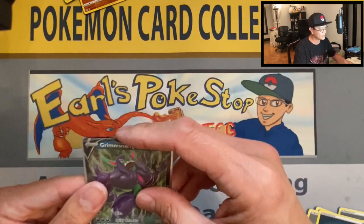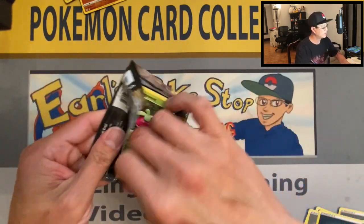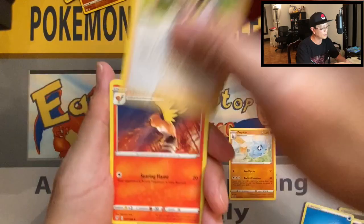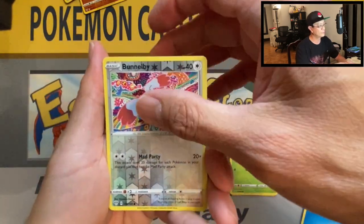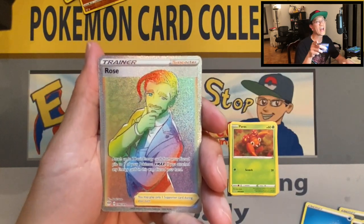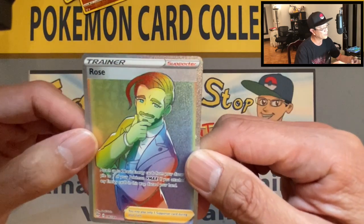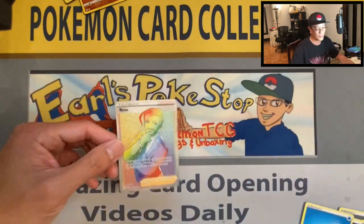One pack left and it is the Charizard pack — last pack magic! Water energy, Pupitar, Pokemon Breeders, Fletchinder, Bonsly, Snubbull, Meltan, Bunnelby, Poipole, Bunnelby reverse holo — three, two, one — there it is! Last pack magic — it is Dapper Rose, a full art rainbow rare! What an amazing way to end this booster box opening!